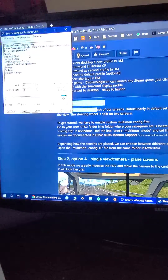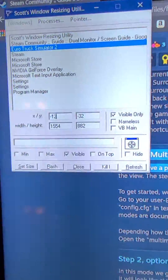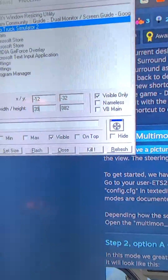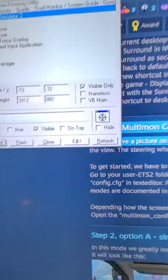From there, set up the values for ETS — it loads up some base values. I played with these values and they may not work for your setup, but they do for mine. Set up your window size and press Set Size.